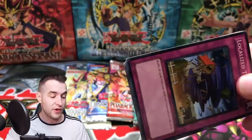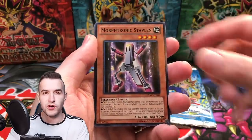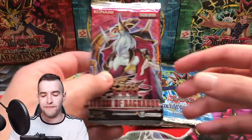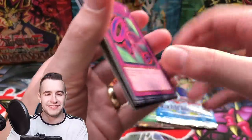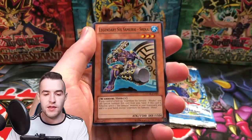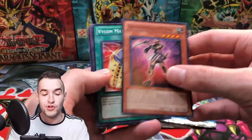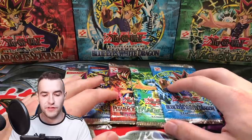We are on to the final five packs. Are you guys ready for this? First edition packs. Let's start with Ancient Sanctuary. From this box break, the Secret Rare was already pulled, but there was still an opportunity for an Ultra and a Super. So hopefully we got one. I remember they pulled End of Anubis — that's all I remember.